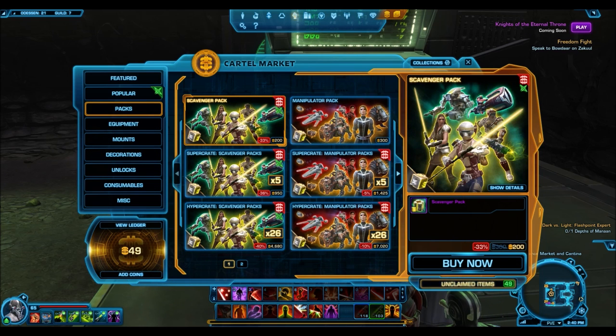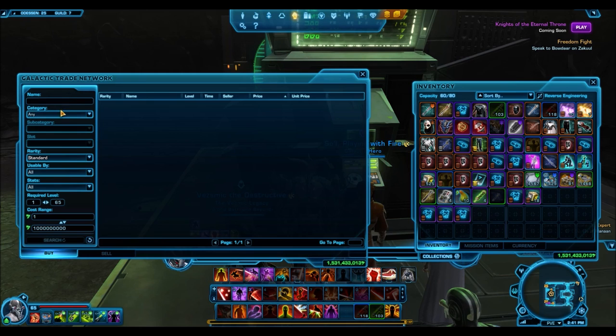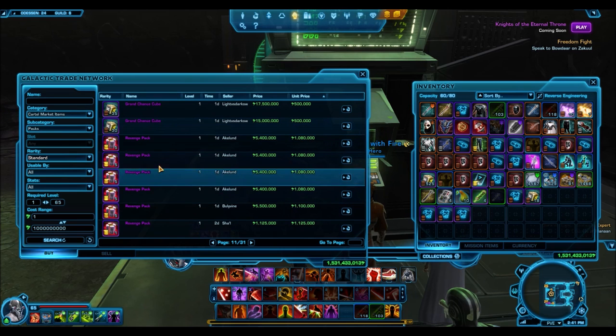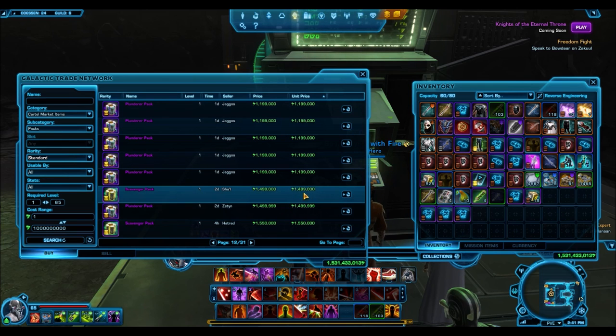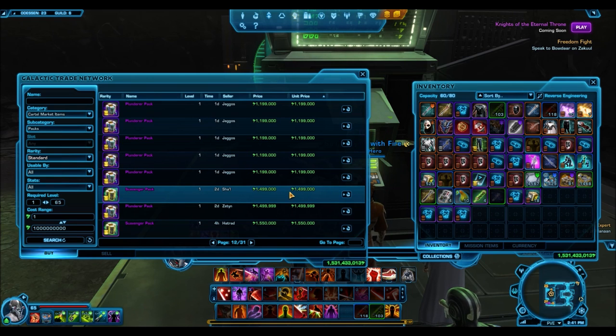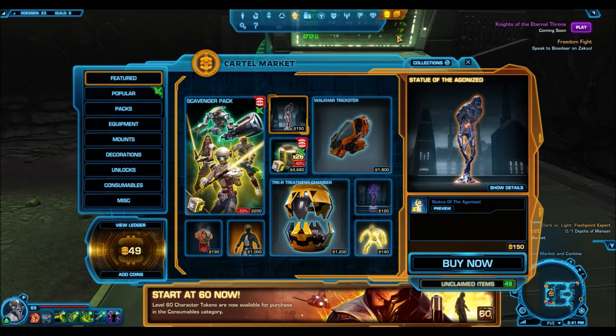To put that into perspective, look at cartel packs. The Scavenger Pack costs 200 cartel coins on sale — it's going up to 250 in a few weeks — and the Manipulator Pack costs around 300 cartel coins. On the GTN, people usually sell those packs for around 1 million credits. But you could pay 150 cartel coins for this one decoration and sell it for up to 6 million credits, making a much larger profit per cartel coin spent.